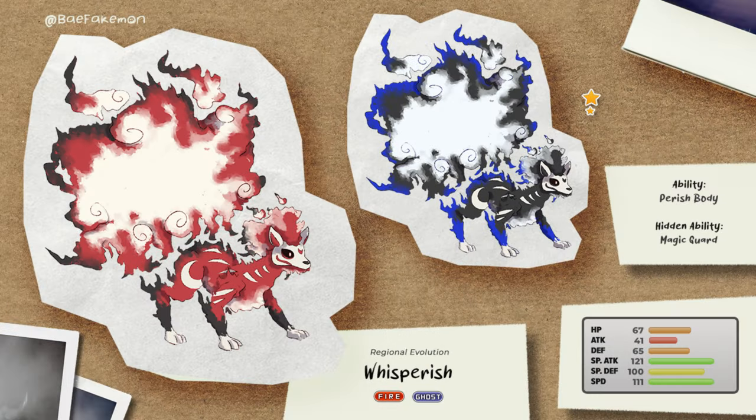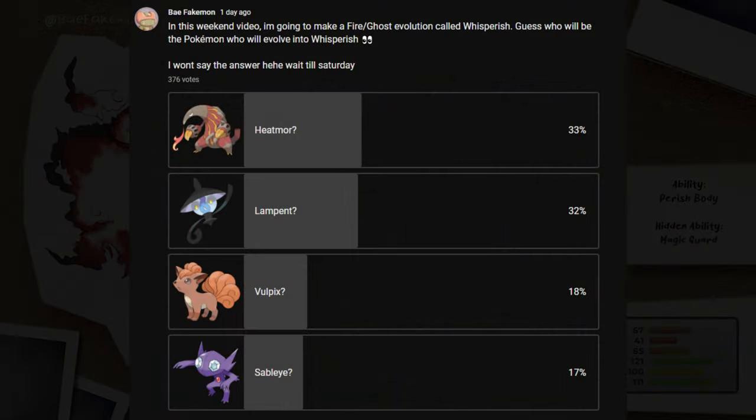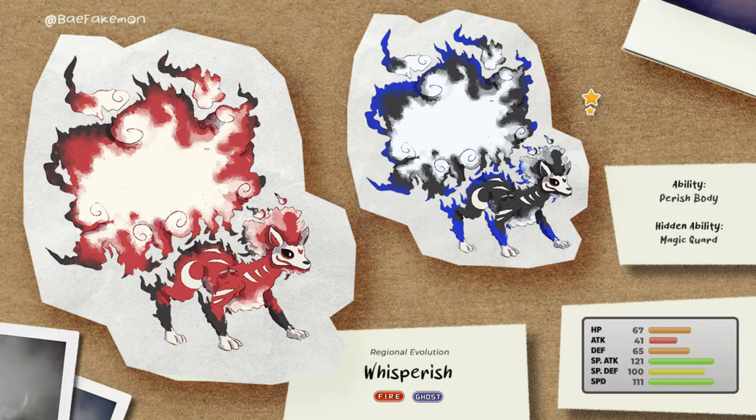The final result is Whisperish — a combination of Whispers and Perish, but also a play on Will-O-Wisp. It is a Fire/Ghost type. This week I made a poll asking you to guess the pre-evolution of Whisperish. I'm sorry to disappoint the majority, but congratulations to those who got it right. The abilities are Perish Body and Magic Guard to match the lore. The shiny form is black, similar to the shiny Ninetales from Kanto. I hope you'll like it.